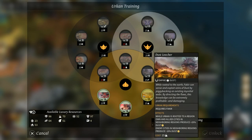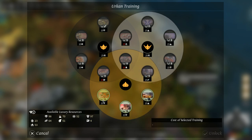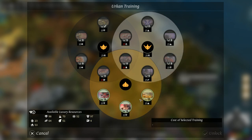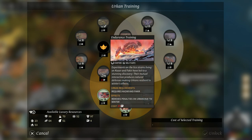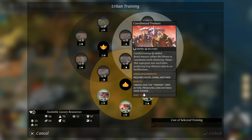We can also look at the research tree and we've got things like Dust Leacher, Urken Conditioning, and Berserker Blood. If you have the first two you can unlock the third, and if you have all three you get the one in the middle — which is Urken's gain the Tremors army action, producing long-distance siege damage. That's brilliant.